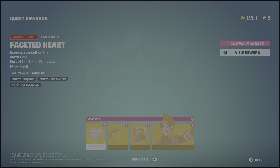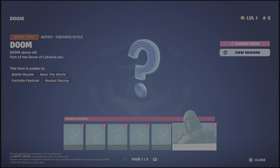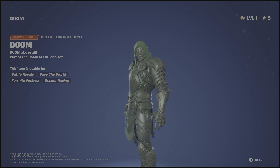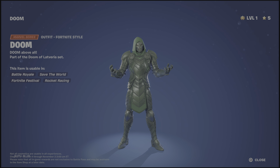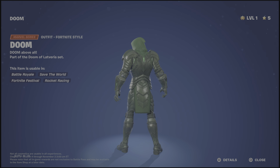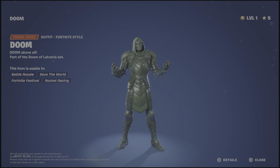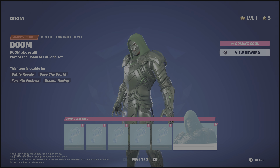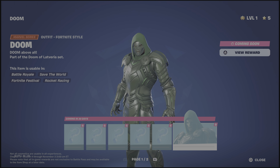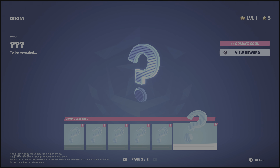The final section of the battle pass is Dr. Doom — the secret skin. We've had a Dr. Doom in the past; I'm pretty sure he was the tier 100 skin for the original Marvel season. Now he's the secret skin for this season. He looks cool — I'm blanking on what he used to look like, but I like him. He unlocks in September — about 20 days — and he'll have two styles.